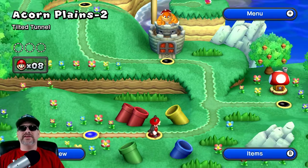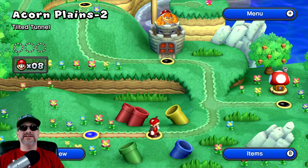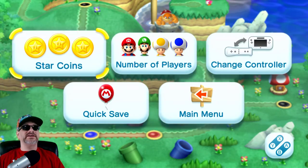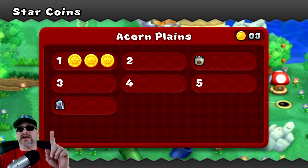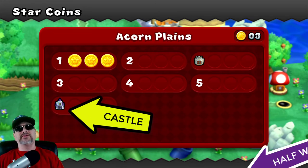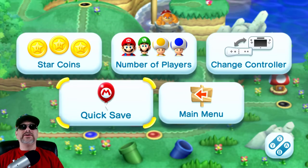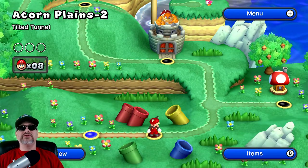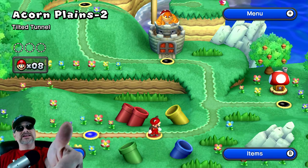Now you've got the three star coins and you can go to the next one. If you shut the game off, you have to either get up to the big castle at the top or get to the halfway mark to save your progress — that's about the sixth level down. You can quick save one time. With that being said, youtubers, we got to fly on out of here. I hope you enjoyed this video. Bye for now, youtubers!